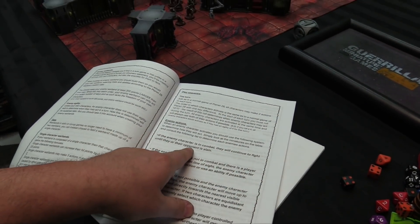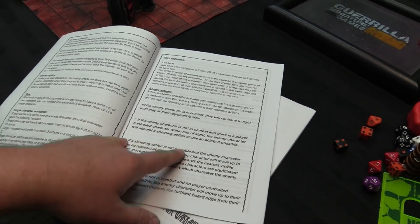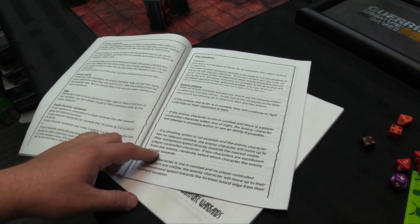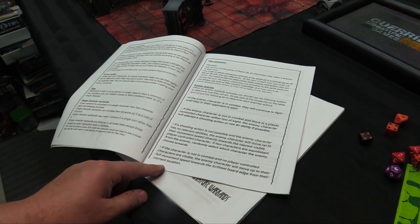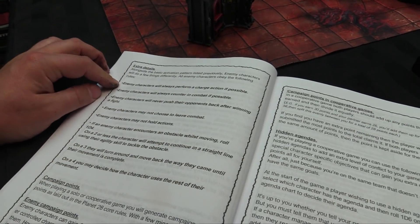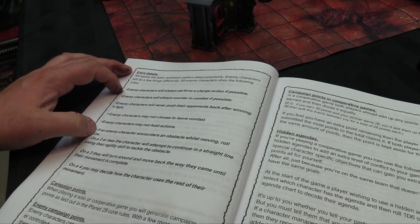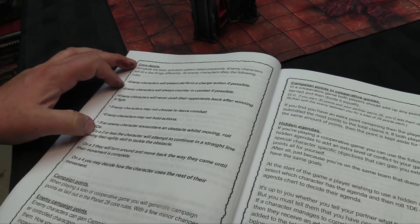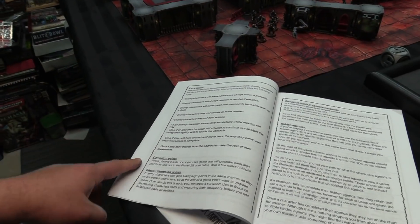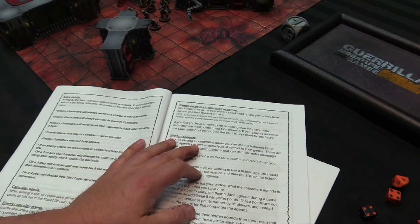Enemy actions are all programmed AI. If the enemy character is in combat, they fight until slain. If not in combat but there's a player-controlled character with line of sight, they shoot or use an ability if possible. If shooting isn't possible, they move towards the nearest visible player character. If no player characters are visible, they move towards the furthest board edge. Enemy characters always perform a charge if they can, always counter in combat if possible, never push their opponent back after winning a fight, and may not hold actions. Importantly, enemies also earn campaign points — so they get better and gain skills over time.